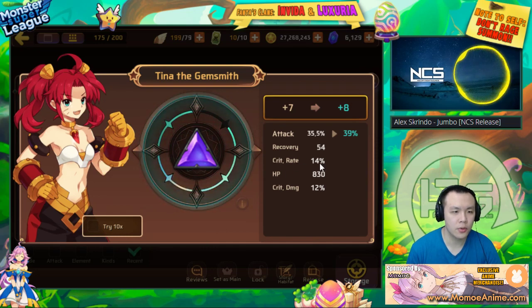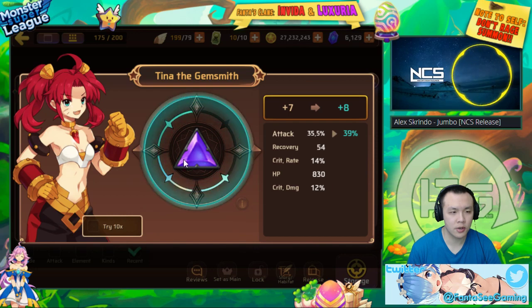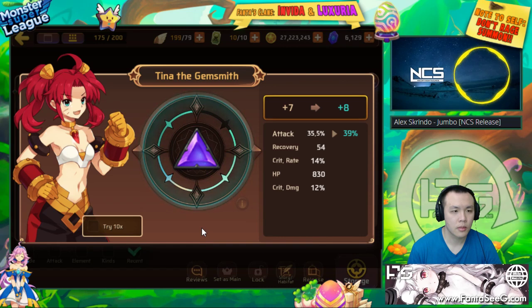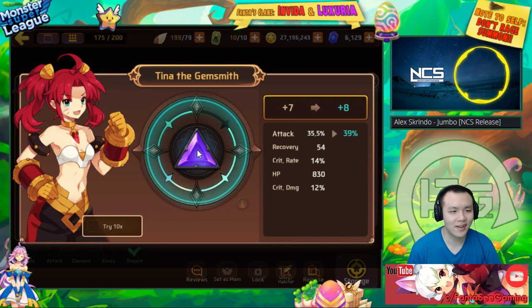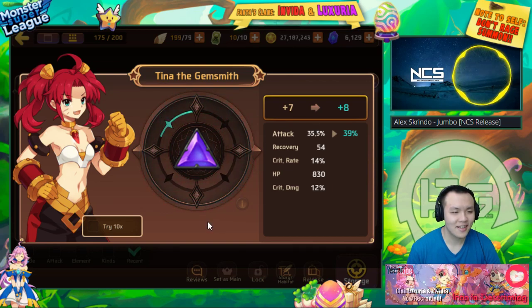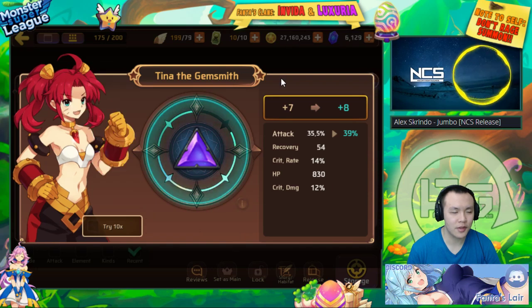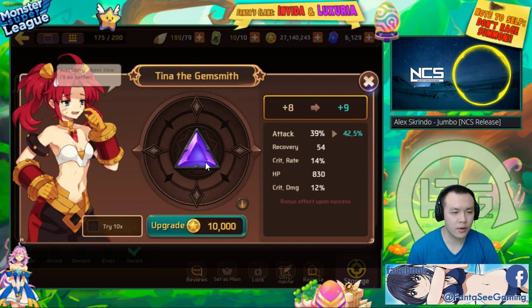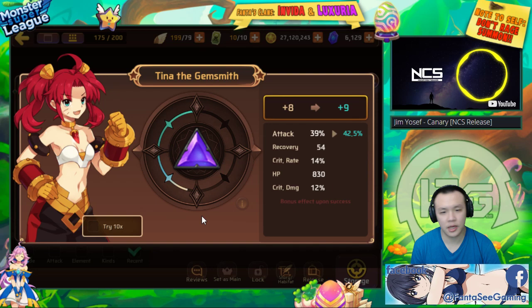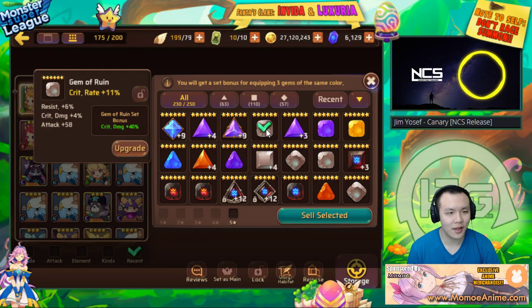It rolled once into crit — this gem could actually be good! It already has 14% crit. If it rolls one more time, I could use it on another monster with an intuition set and the other gem doesn't even need crit to still get 100% crit. It's not a top-tier gem but it's a pretty useful one — makes building certain monsters a lot easier. That's a 21.5 intuition attack gem, that's quite useful — I'll keep that.